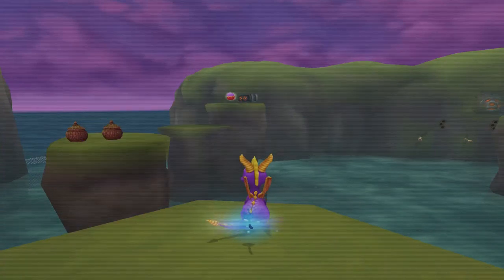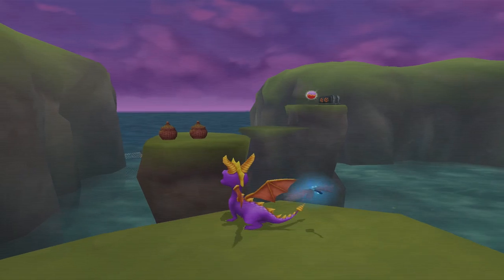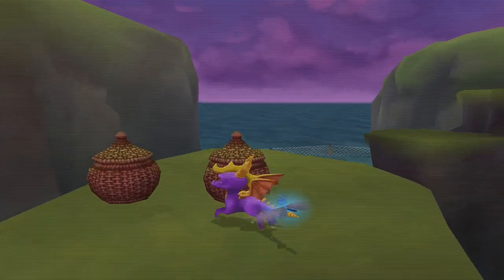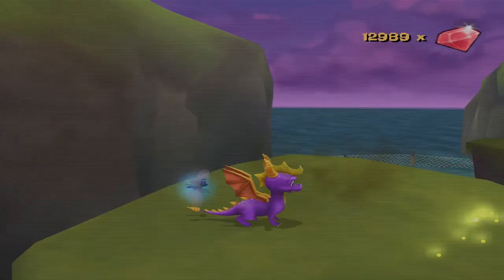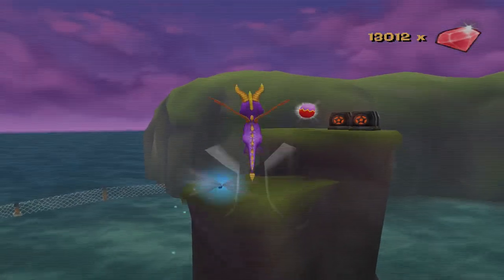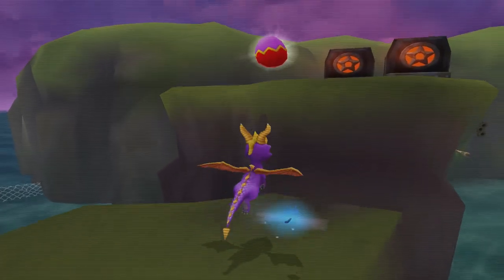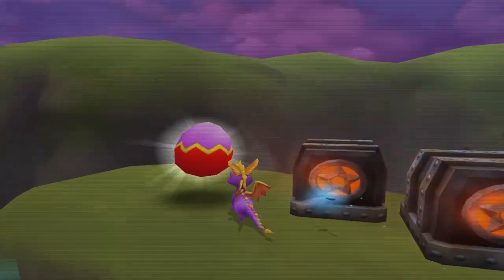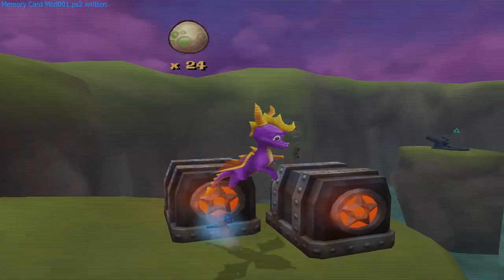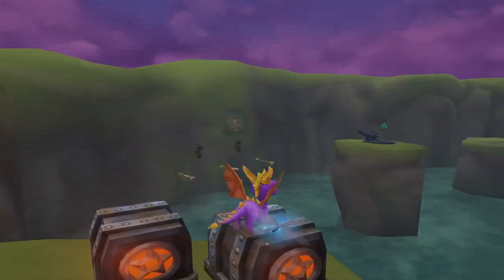Hey everybody, Nacelle just got coming to you guys with more Spyro: A Hero's Tail. So I finally made it over here because I think I finally figured it out. I also changed the camera so I can control it, even though it's still inverted, and apparently all this way was for an egg but not the cannon.